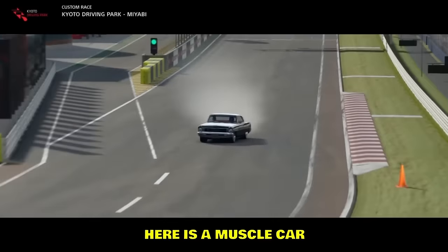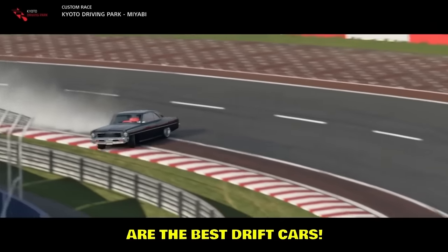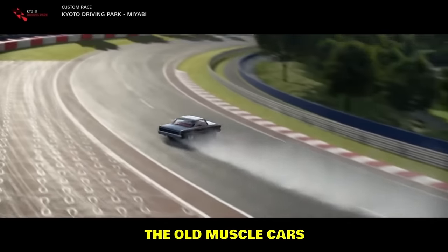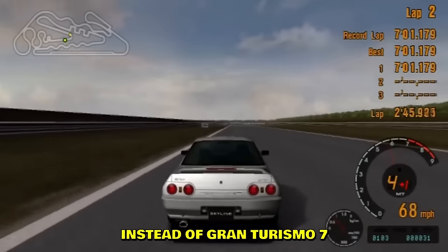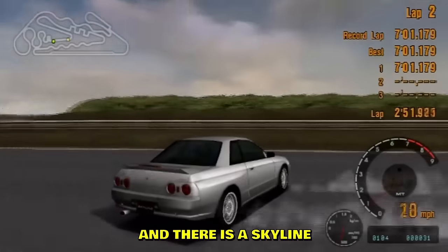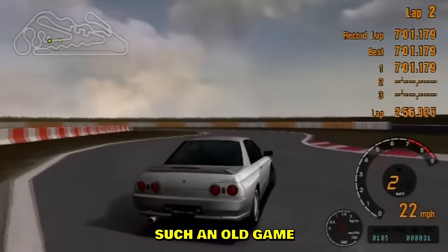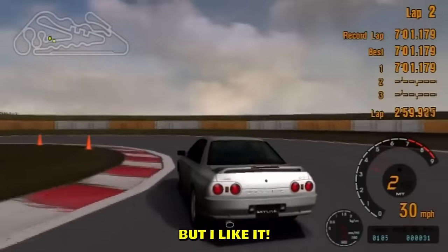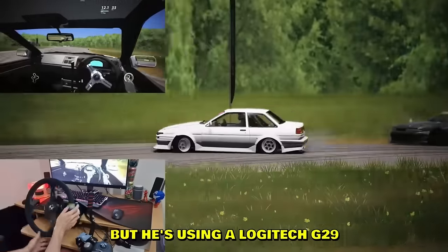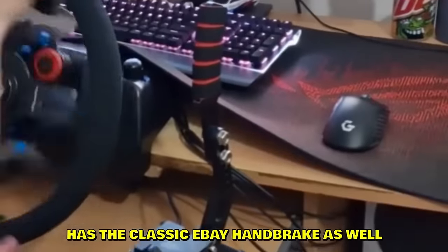Here's a muscle car sideways in Gran Turismo — I've always said old muscle cars in any game are the best drift cars. Even in Forza with a steering wheel they're so smooth. Now we have an old Gran Turismo, I think Gran Turismo 3 — a Skyline doing a 360 entry. Physics are so good for such an old game. Look at this man's steering wheel — BMW logo but using a Logitech G29 with a swapped wheel, the classic eBay handbrake, and G29 shifter. Very nice setup.